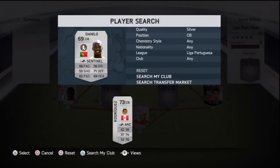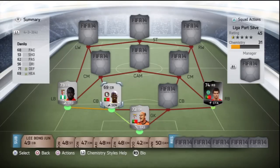At left centre back you do have Danilo. 68 pace, 71 defending, 69 heading — picked him up for 500 coins. He's the fastest centre back in the league silver-wise, so he has to go in this team. He's tall, good in the air, he'll score your corners, and 68 pace isn't too bad.